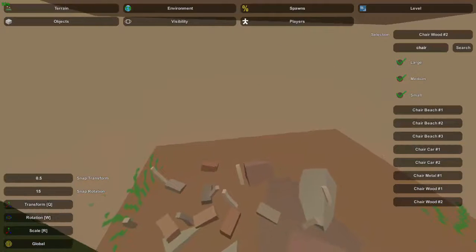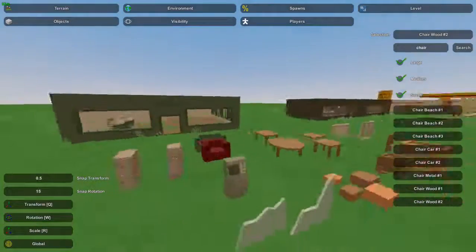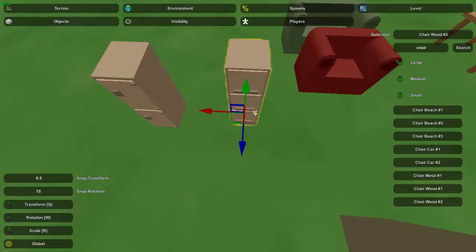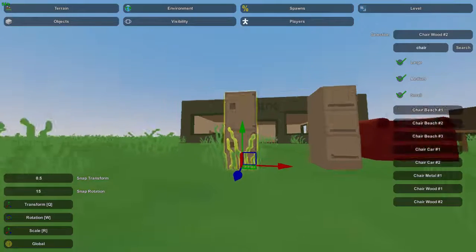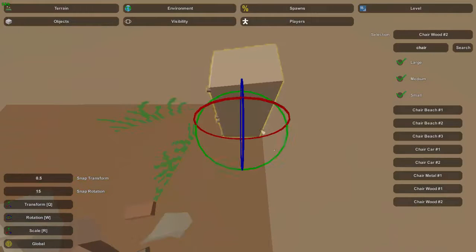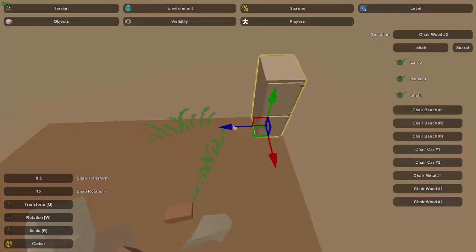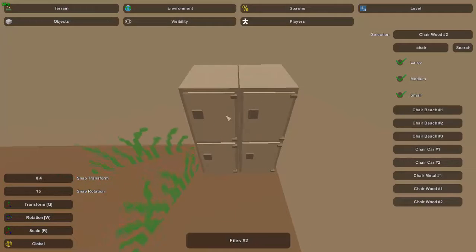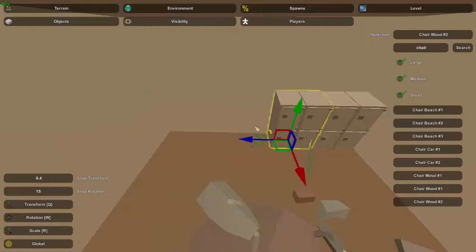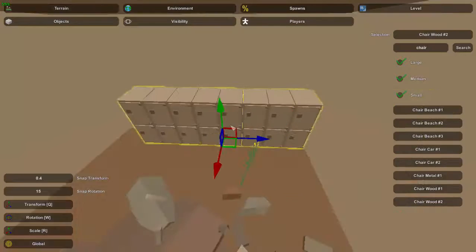For the inside of the vault you probably want to add some detail in there. Something commonly done is having these filing cabinets — the ones that look like safety lockers, versus the normal filing cabinets. We'll put these ones inside and pretty much just line them up and space them nicely. I'm using snap transform at point five, but that leaves a big gap, so I'll put it at point four — that's pretty much perfect. There's still a tiny gap but it looks like one continuous wall of filing cabinets.